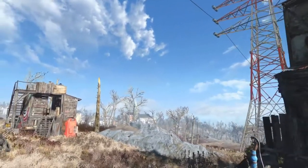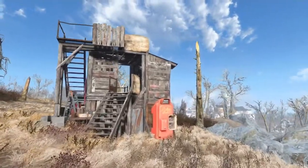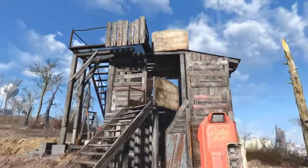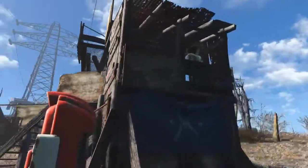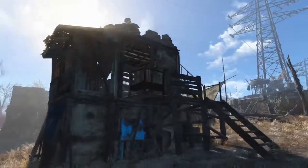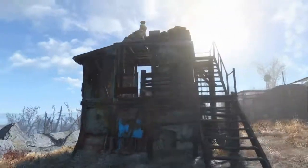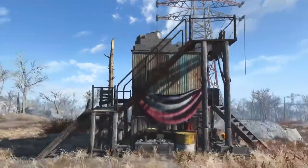The next part of the settlement is the defensive tower. This one I thought was a really interesting build — it's just a tower that has a staircase that wraps around up to the roof where someone can post up. I thought it ended up looking really, really good.